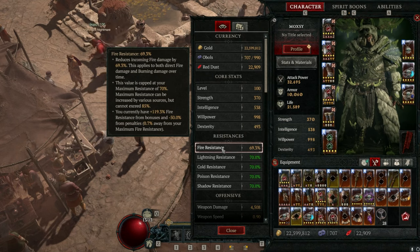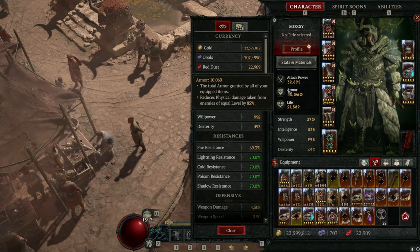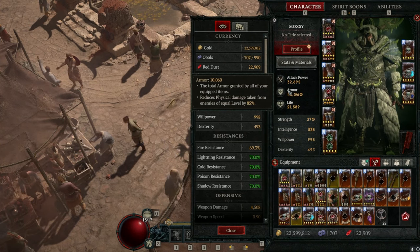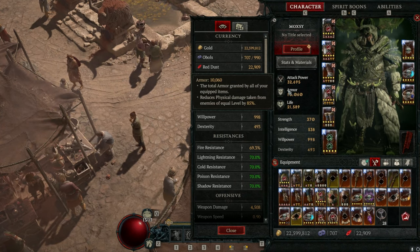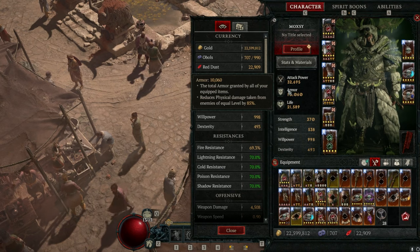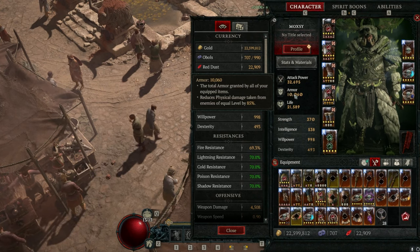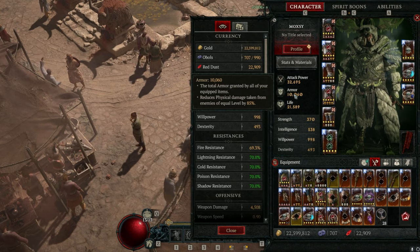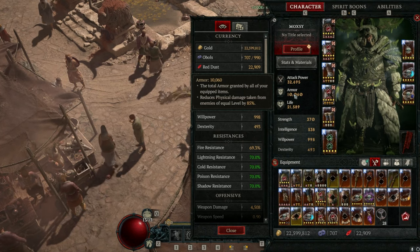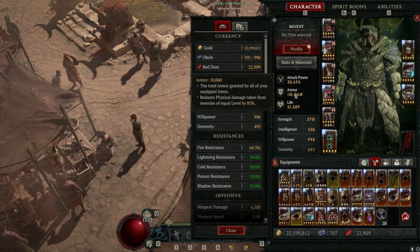The next thing to look for is armor. The armor cap for Abattoir of Zir is around 14,000 armor for fighting the hardest enemies; walking in, you want around 13,300. Armor affects your physical damage negation, and the more armor you have, the more damage reduction from enemies. This caps at 85%, but it changes based on enemy level. For example, at 10,000 armor you may get max physical damage negation at your level, but fighting level 156 enemies requires more armor since their damage scales up with their level.